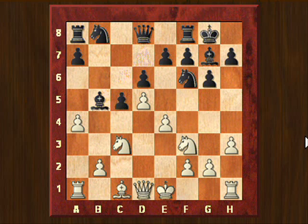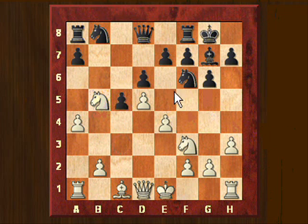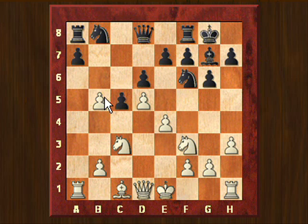Now black took on b5. And here, of course, white cannot take with the knight because then the e4 pawn would be hanging. So that means that after Bxb5, axb5 must be played. And then we have this potential weakness on b5 — a weak pawn, a doubled pawn. That will be the main target for black to attack.